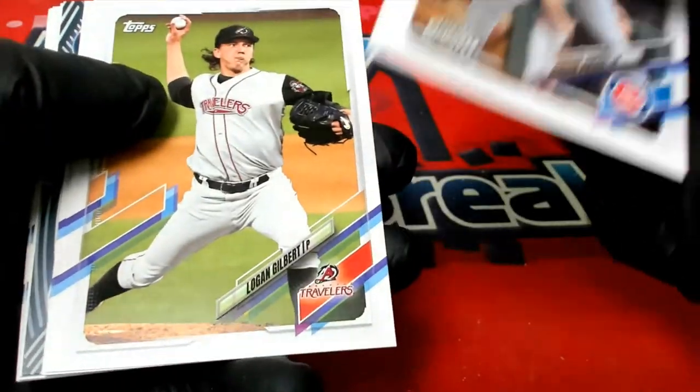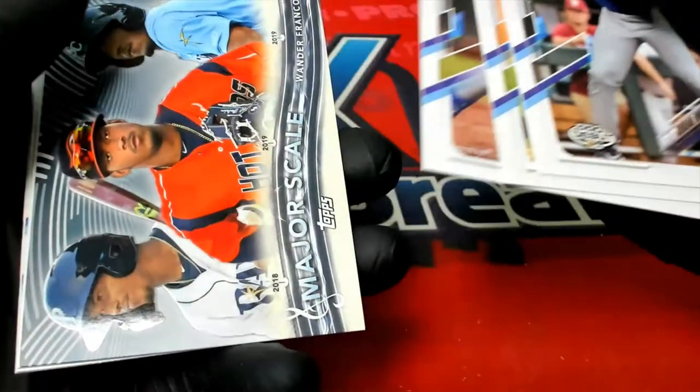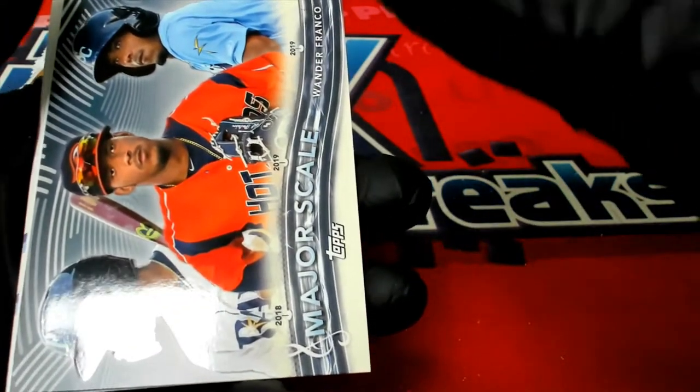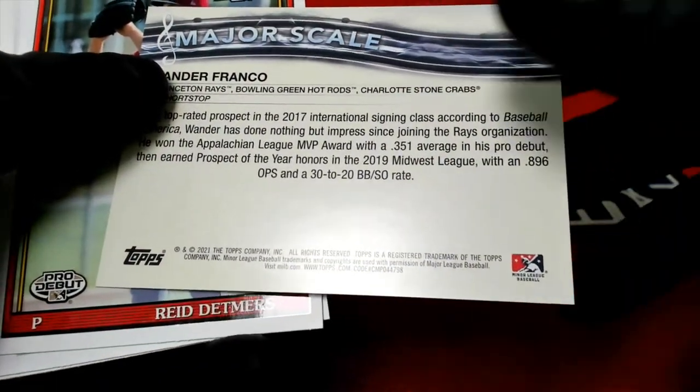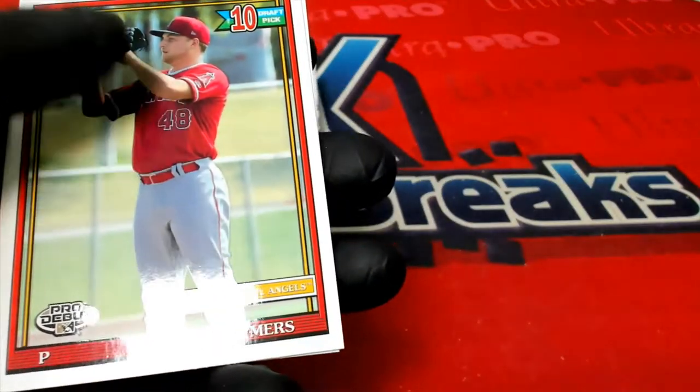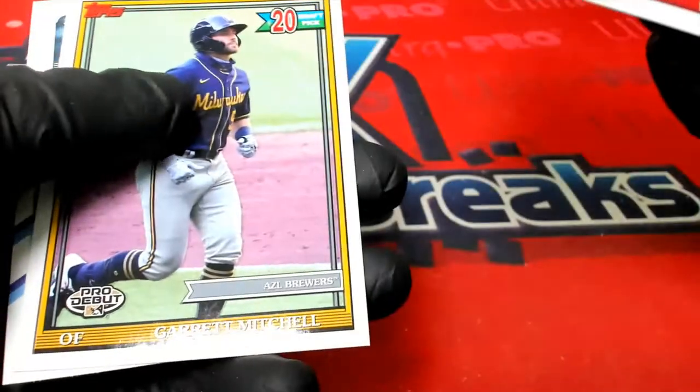Here we go — Wondorf, Franco. I thought with the border it looked a little grayer, might have been numbered — it is not, but it is still very nice. That was Woods, Richardson, Mitchell, and Bishop.